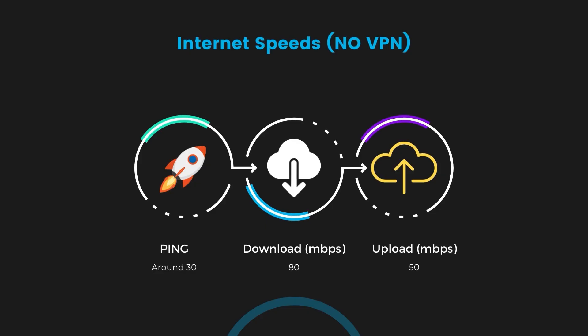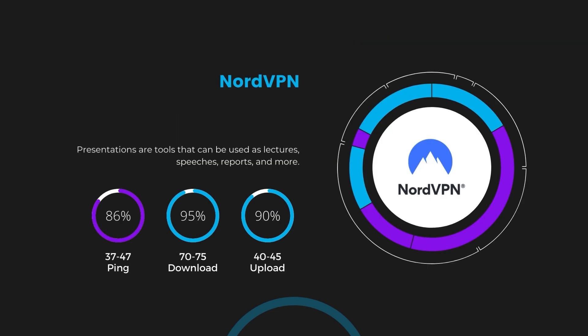If you are still unsure about which VPN is the best choice for Teamfight Tactics, let's take a look at some tests we did to see how they compare. First up, we have NordVPN. With NordVPN activated, our ping increased to between 37 and 45 milliseconds. While there's a slight increase in latency, NordVPN still manages to deliver impressive download and upload speeds, clocking in at 70 to 75 Mbps and 40 to 45 Mbps respectively, thanks to its efficient NordLynx protocol.